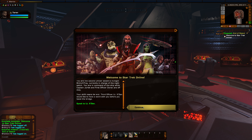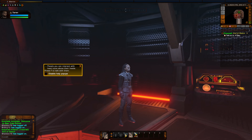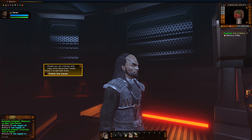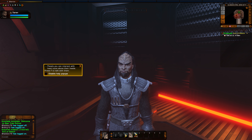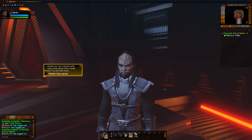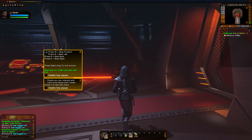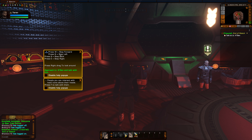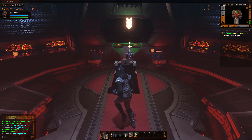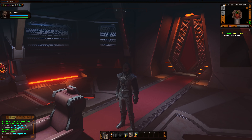People you can interact with have icons above their heads — press F to talk with them. One of the updates that A House Divided has brought is new character models with much better facial textures, maybe even new animations, and new hair options as well. I am saying, that is looking good for a game that's 10 years old. Not bad looking at all. To move, use the W, A, S, and D keys. To look around, hold down the right mouse button and move your mouse. I'm going to leave the tutorial pop-ups on — that is part of the tutorial experience.